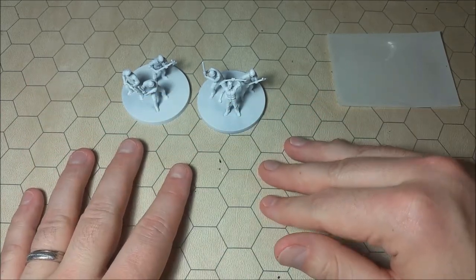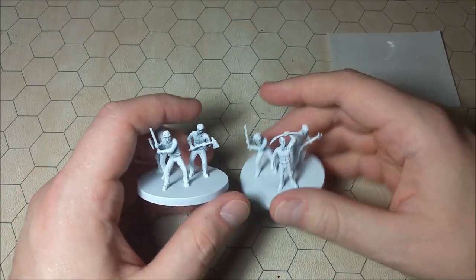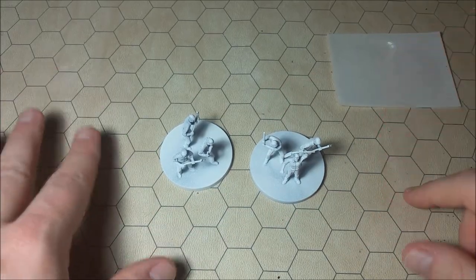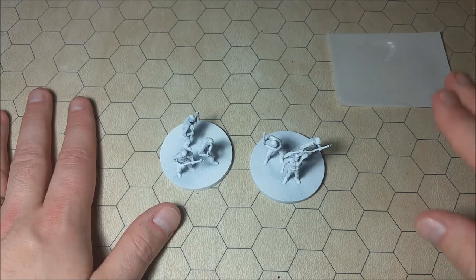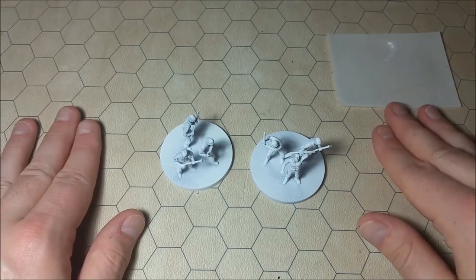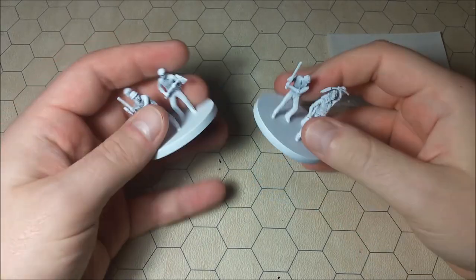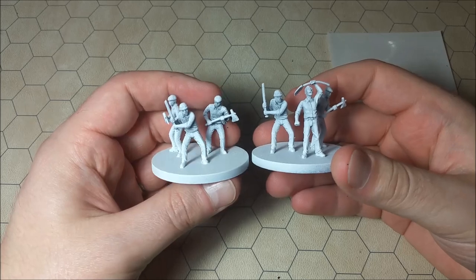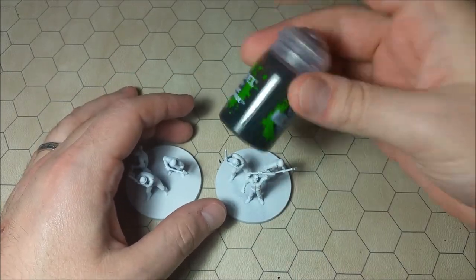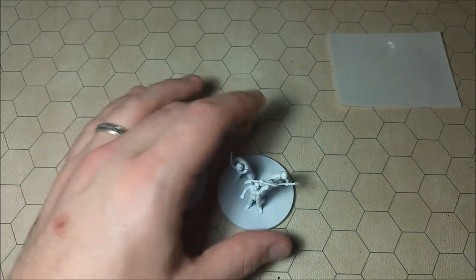We're going to be doing a few things that are a little bit different than what we normally do. In a lot of my videos I tend to do either dry brushing or shading — I'll use dry brushing techniques for shading or I'll use an actual shade for shading — and I tend to do one or the other. In this video I thought we would try to do a little bit of dry brushing and also use some of that Agrax Earthshade as well.